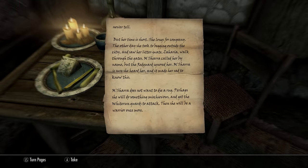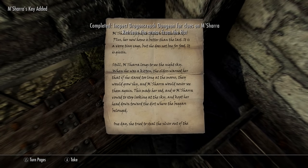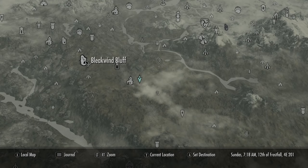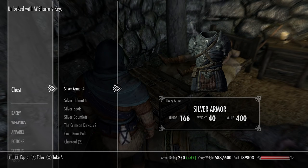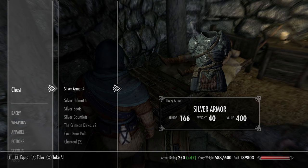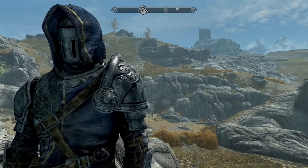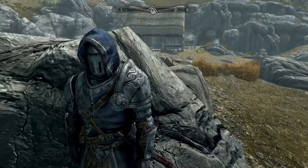Next up, in the inn as soon as you enter Whiterun on the left, which will take you to the Dragonreach dungeons where you read another note — it can be hard to spot, just on the side of the chest. It'll take you close to Bleak Wind Bluff and inside you'll find a house after you've killed some skeevers, and the Silver armor set. It's unenchanted but it does look pretty cool. You'll face off against a few more enemies as soon as you leave the house. Definitely one of my faves.